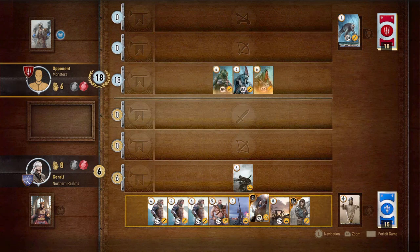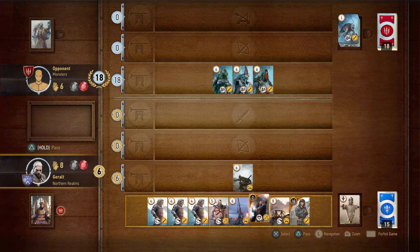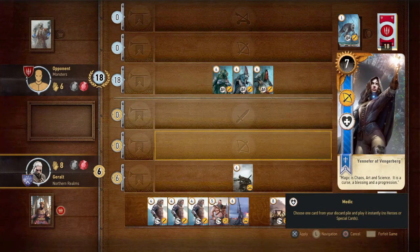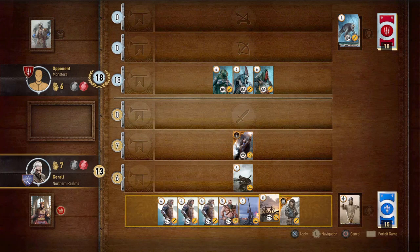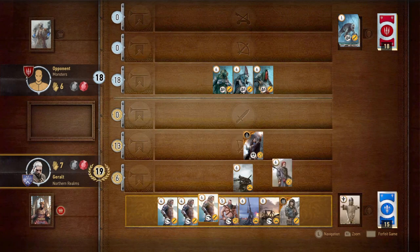Now would be a good time to play scorch, but that's okay. We can play Yennefer, but she's only level six. He said no heroes or special cards — I've never played this before. Let's play this, and then let's bring out the scorch card. Oh, we cannot get the scorch card. Sorry, that was not a good move anyway.